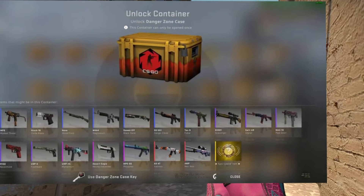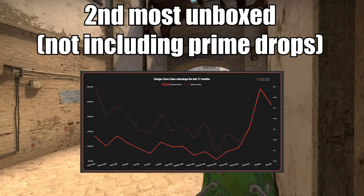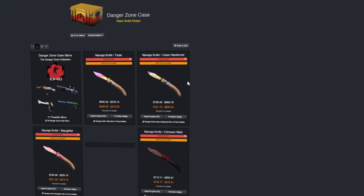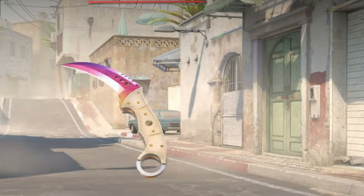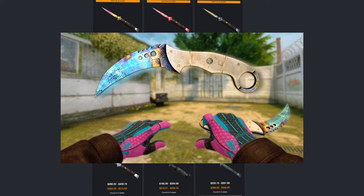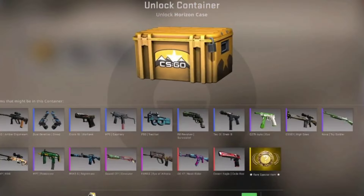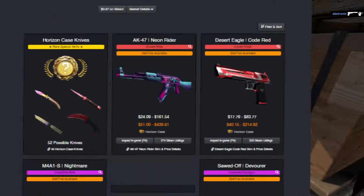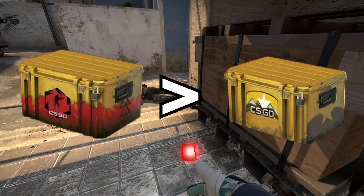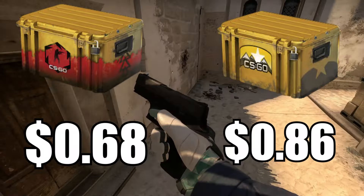The first case I'll recommend is the Danger Zone case. These cases have been the second most unboxed case not in the active duty drop pool, and it has amazing reds, a decent pink, and most importantly good knives. The Danger Zone case has the Fade finishes, which is probably one of the most buffed skin finishes in CS2 next to the Dopplers. It also has the Case Hardened finish, so you could have a chance to get the Talon Blue Gem which costs upwards of $50,000 USD. While some people pair it with the Horizon case since they share similar contents, I personally think the Danger Zone case has way more upside since it's being unboxed 2.5 times more than the Horizon case and is also at a cheaper price point right now.